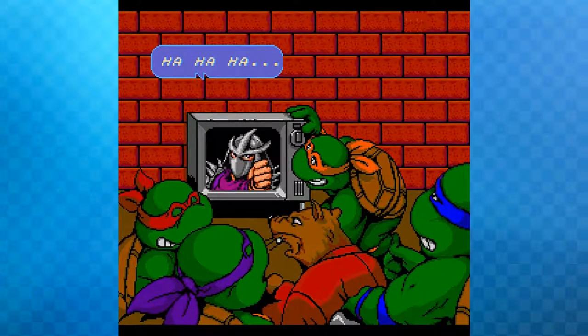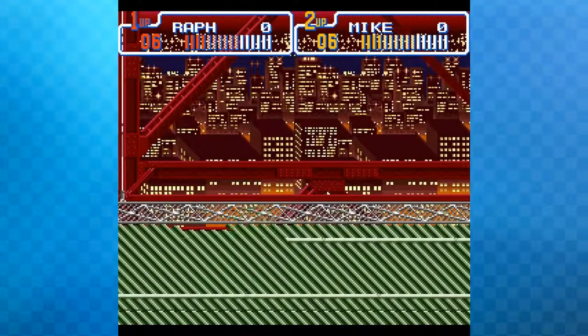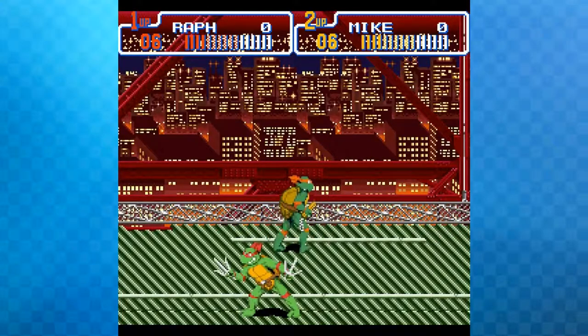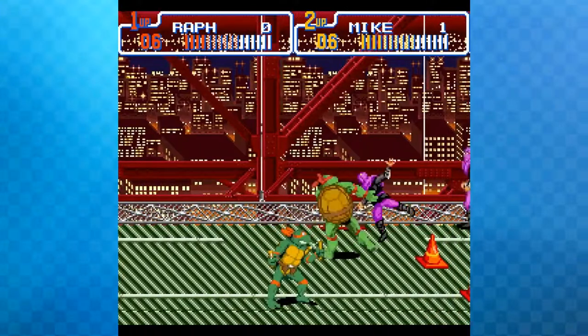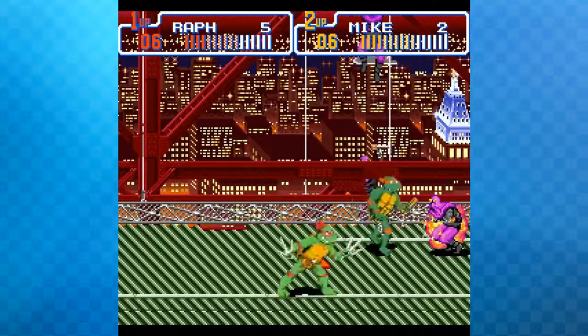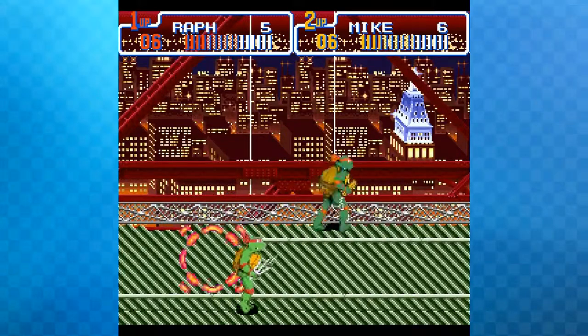The story of this game is that Krang steals the Statue of Liberty and you have to get it back by traveling through time. The Y button is the attack button. If you hold forward when an enemy is crouched over, you can throw them into the screen or slam them around, and you can also hit objects like pylons at them.